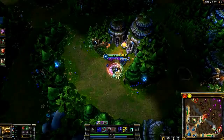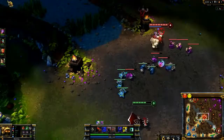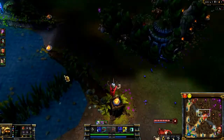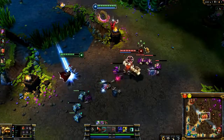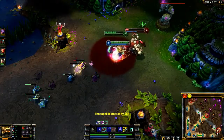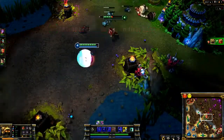Rammus's early ganks are extremely potent, so I head to gank mid at level 4. Note two things: first, I start Powerball early — because the movement speed bonus increases over time, the later you show up while still hitting the damage and slow, the better. Second, I make sure to come in behind Gragas so that his retreat is through me, and I'm able to land Puncturing Taunt even after he flashes. I turn on Defensive Ball Curl immediately after taunting, dealing extra damage and mitigating the turret counterattack.